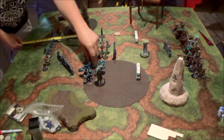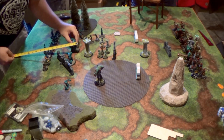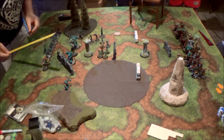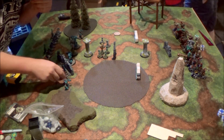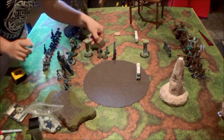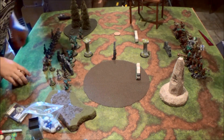My opponent doesn't have any advanced deploy, so I just go ahead and set up everything. I kind of screw up a little bit — I should have probably put the stones out farther because I can deploy them up to 20 inches because of my tier. But other than that, I feel very confident on where everything was placed, although I did forget my advanced move, which kind of sucks.